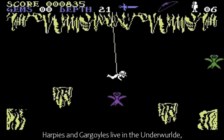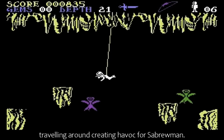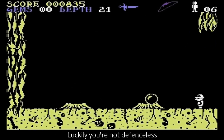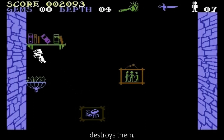Harpies and gargoyles live in the underworld, travelling around creating havoc for Sabreman. Unusually, as mentioned, they don't kill, but knock you around a fair bit. Luckily, you're not defenceless, and a couple of well-aimed shots from the weapon you carry destroys them.